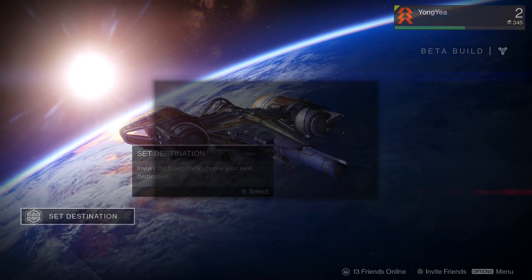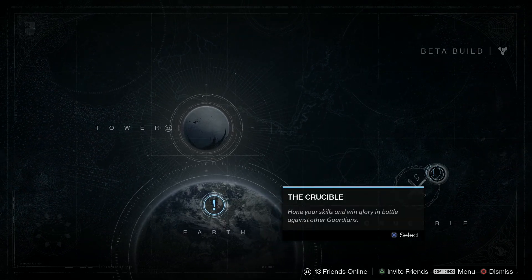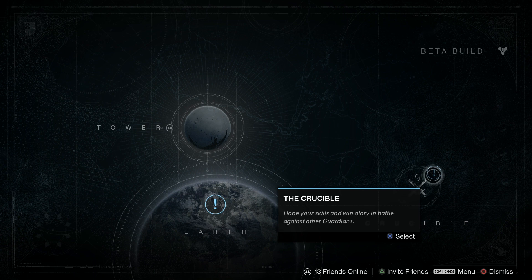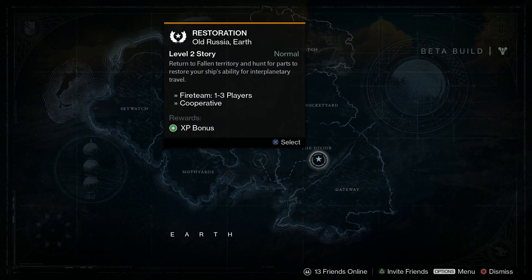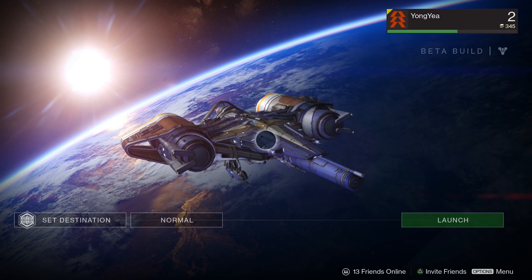Okay, set destination: Earth. I can also do crucible, which is essentially the competitive multiplayer. But let's do some story missions first. Restoration — Old Russia, Level 2 story. Return to fallen territory and hunt for parts to restore your ship's ability for interplanetary travel. Let's do it.